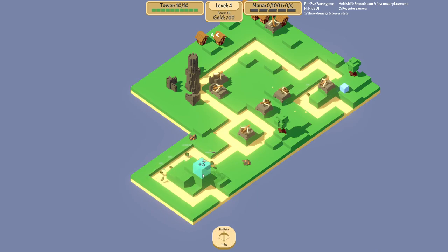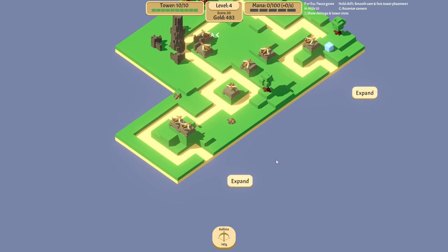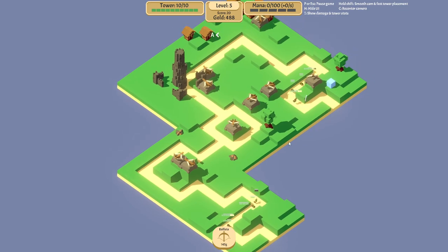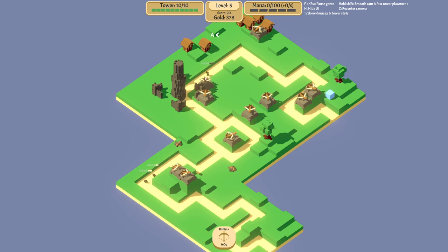There's a couple of plus threes here — very nice spot. This side obviously needs some more power. Plus three positions are very good, so we'll just take a lot of them. Enemies with armor started spawning now, so we'll really need some more this way too. It's not a very good position, it's a plus one, but he might get through. And he did some damage.